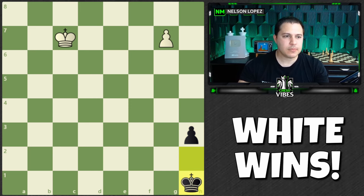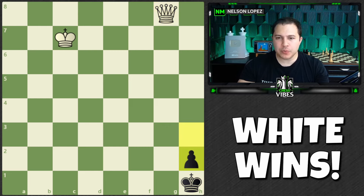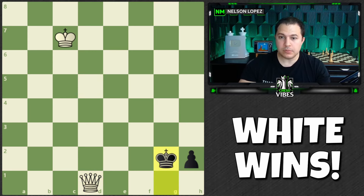What move should white play? Hopefully you didn't say get the queen, because that is the wrong move. If you get the queen now, we have a very similar situation — the pawn pushes and this position is actually a well-known draw. It's a draw because white's king is too far away. If you try to bring your king closer, it's a stalemate because black has no moves.